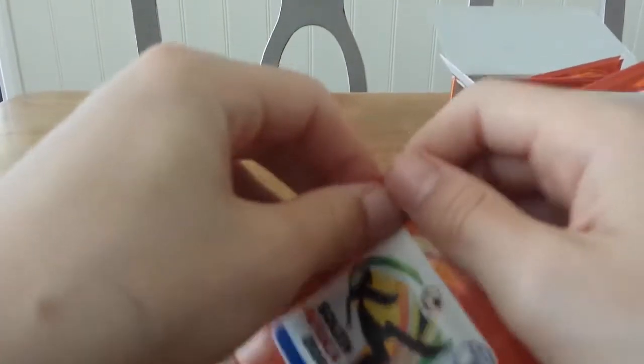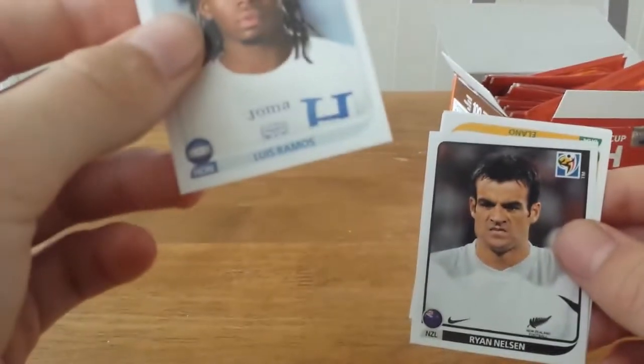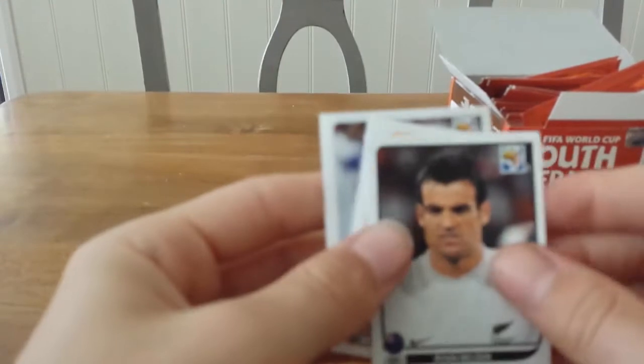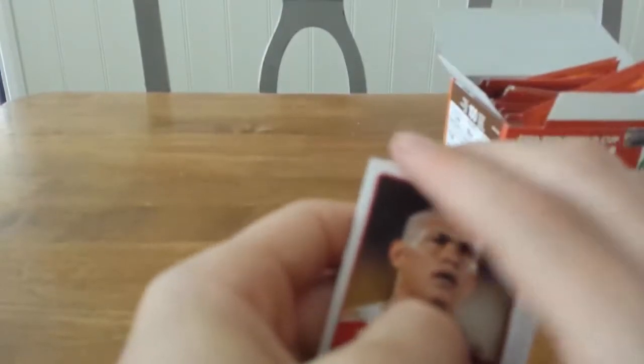Our last pack of this episode — this sticker box was actually meant to be 50 pounds but I got it for 11 quid as I said earlier. We get Luis Ramos, Léo, Leon Ryan Nelson — wait, is that Kaká? No, that's Elano, who currently plays in the Brazilian league. We get Sotiris Ninis and Darío Therón.